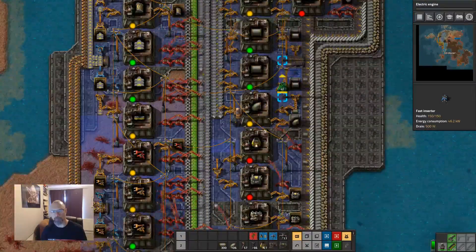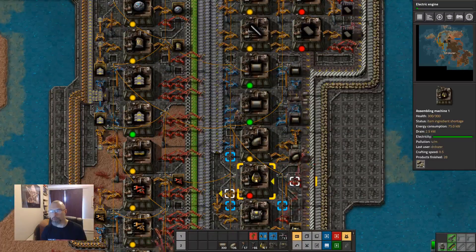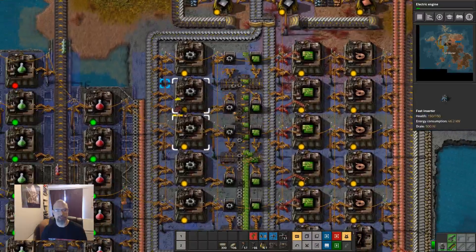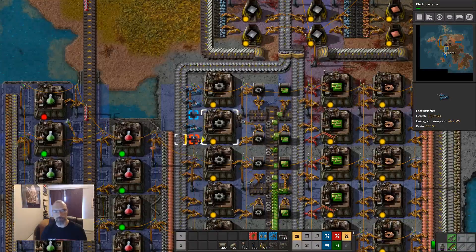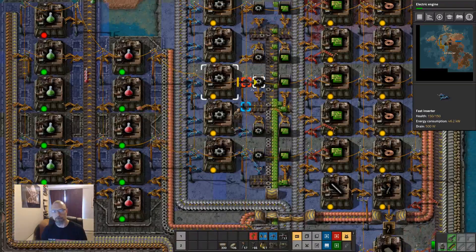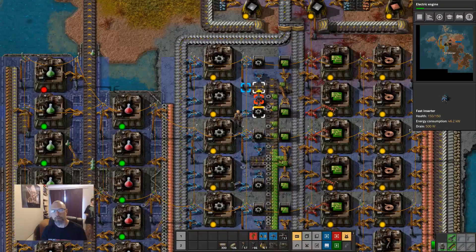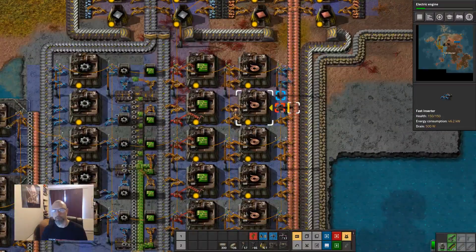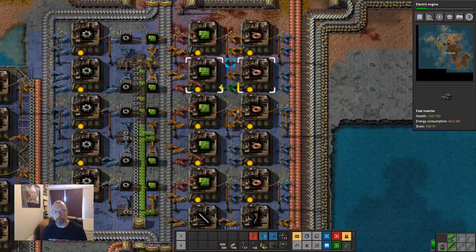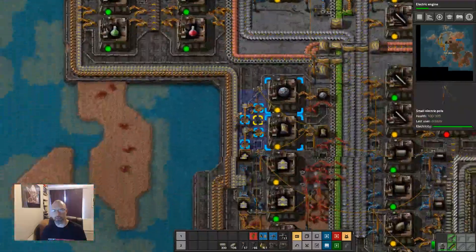I'm going to be a bit sparing about what I upgrade. These are capped. We can upgrade pretty much everything here. We don't have any bonuses yet for how much material they can move in one swing, so we need the extra arms just to get the throughput at the moment. And the same this side. I know these aren't actually doing anything currently, but better to upgrade it and then it's there for when we do need it.